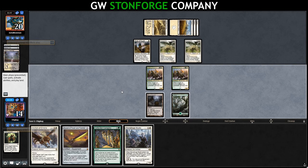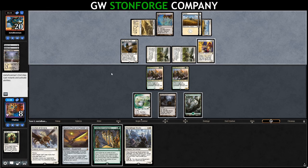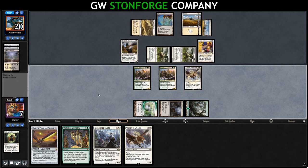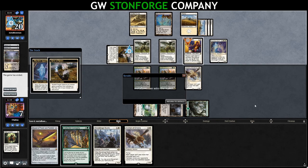We own an Arbiter that shuts off our Stoneforge line. We kind of have to play Archon of Emeria here, but then they give it pro-white. If they've got the Path, they're going to win. We run out Archon of Emeria and they answer with Skyclave Apparition, giving it pro-white. We're dead. We just got destroyed by Taxes.